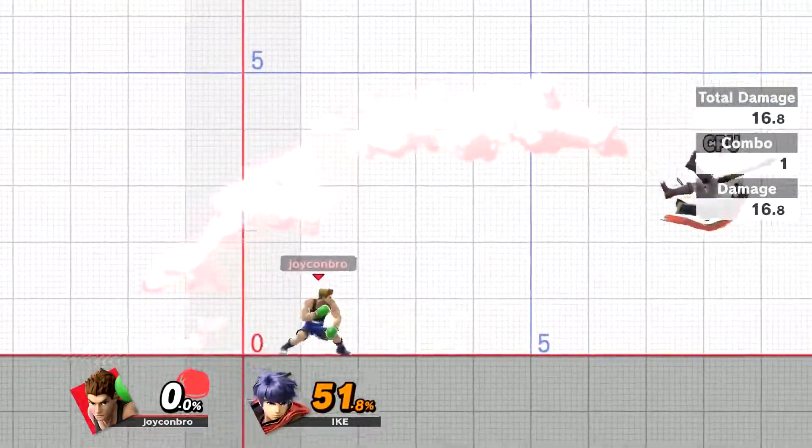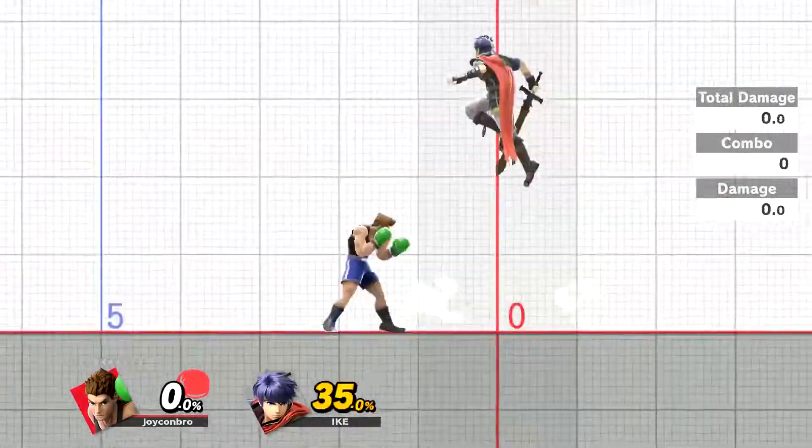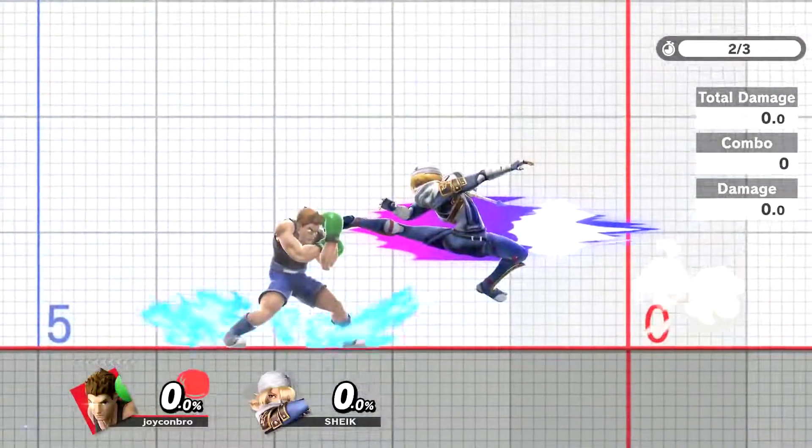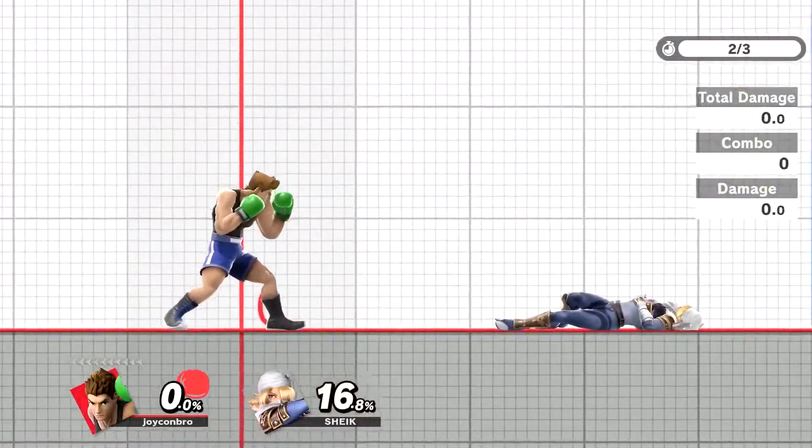The micro-spacing can also be used to make the Haymaker an even better anti-air. And if you parry a multi-hit, you can use the Wavemaker to weave away from the rest of the multi-hits coming out of that move, and then hit them for it.